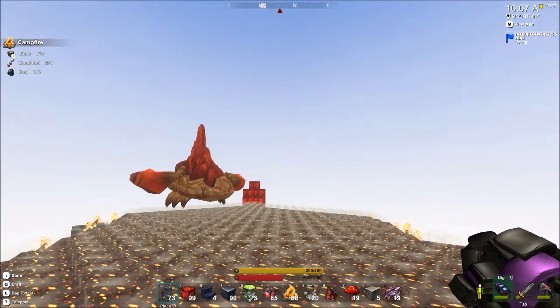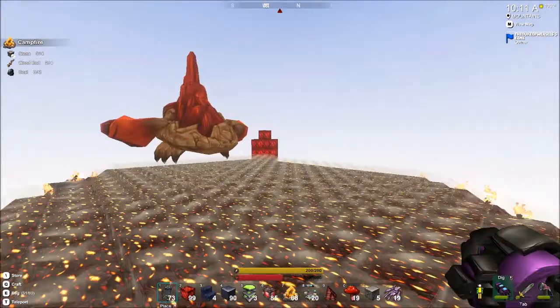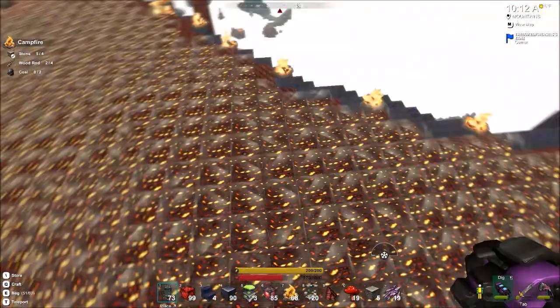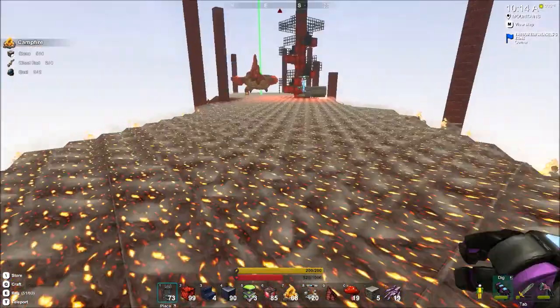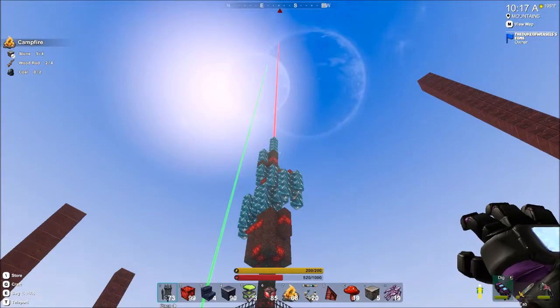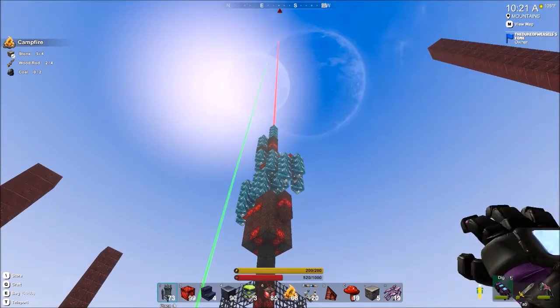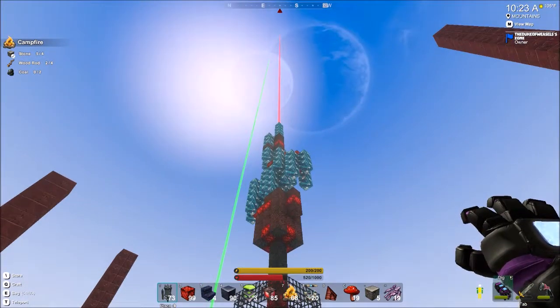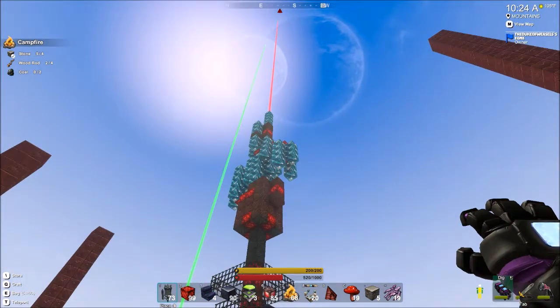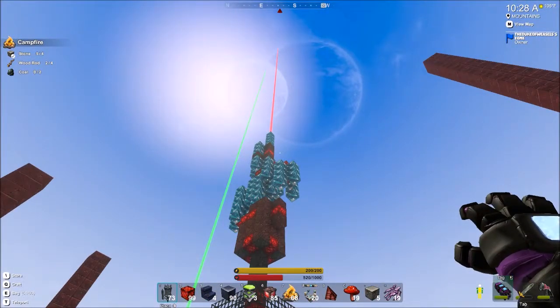One is standing guard over there, another one is standing guard over here. I got all the slabs placed and got started on the evil crystal. I decided to make it out of coal and diamond because I thought the diamond with a little bit of shine to it sort of looks crystalline.